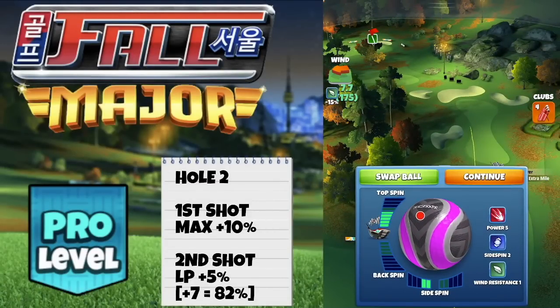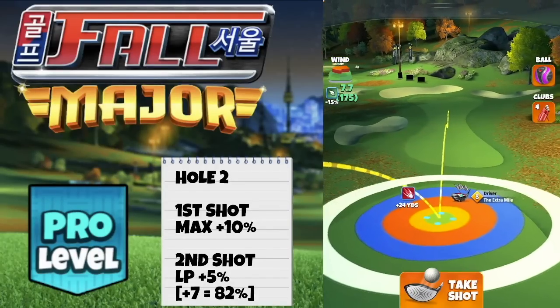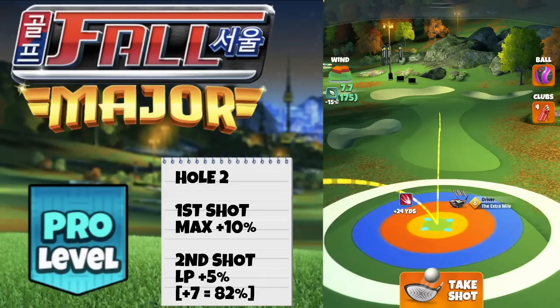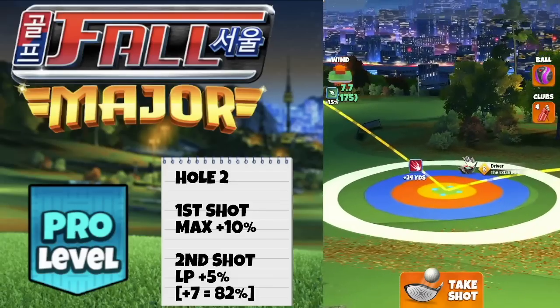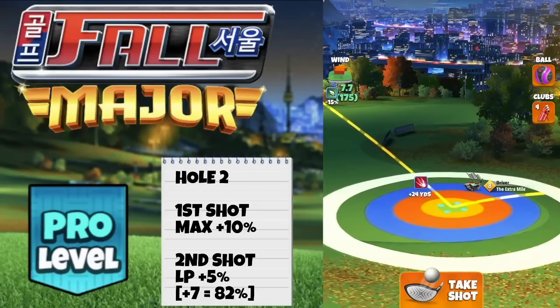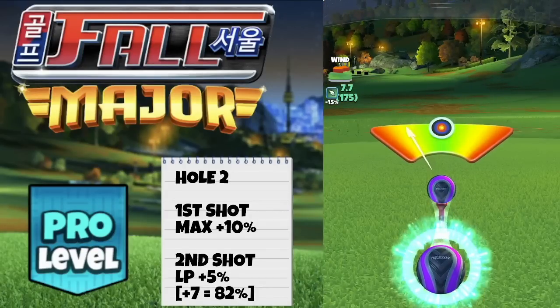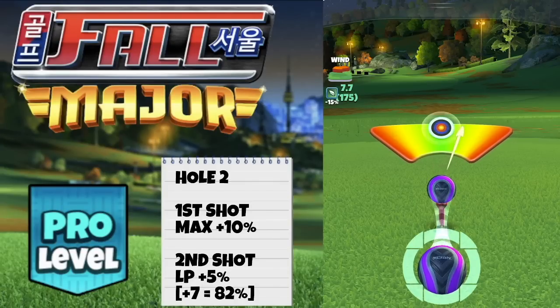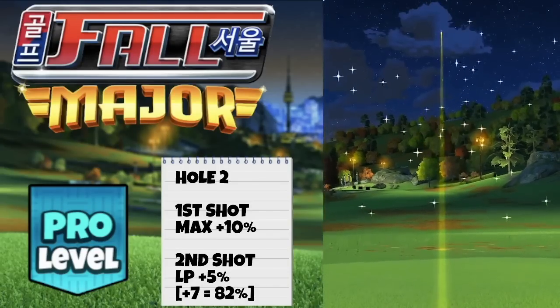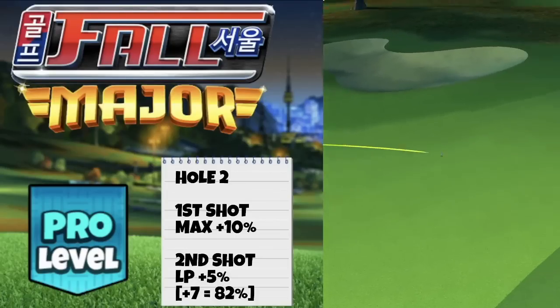On hole two we're playing with the berserker on the right hand side to remove the need of max overpower. Four and a half top spin, two bars side spin to the left. With the extra mile level eight I'm setting up at the top of plus 24 - that will be plus 26 with extra mile six or seven, and plus 23 with extra mile nine. Adjust max plus 10 takes me into overpower, so I add just over half a ring of overpower - about where the circle breaks - to clear it nicely and get good distance on the drive.